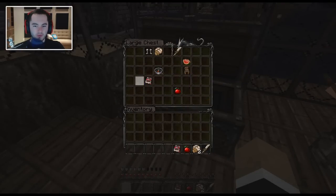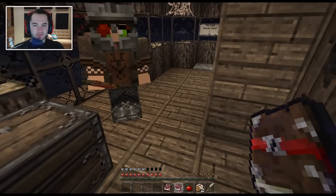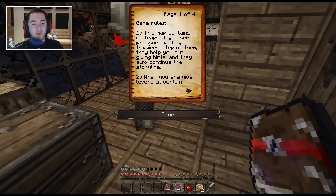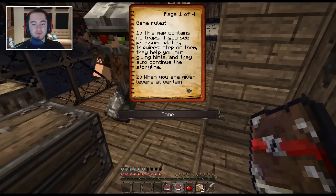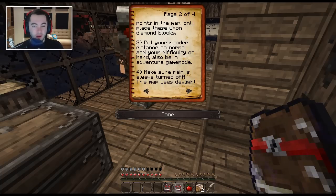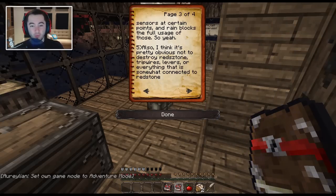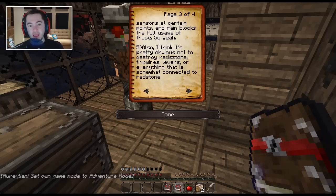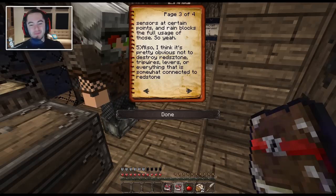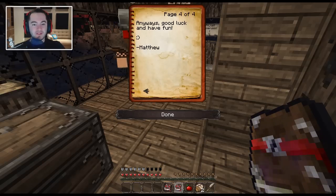Take some food and let's get going with the game rules and begin quest book. Do you want me to read or do you want to read? You can definitely read, you have the narrator voice pretty down. Game rules: This map contains no traps. If you see pressure plates, tripwires, step on them — they help you out giving hints and continue the storyline. When you're given levers at certain points in the map, only place these upon diamond blocks. Put your render distance on normal and your difficulty on hard. Also be in adventure game mode. Be sure rain is always turned off — this map uses daylight sensors at certain points and rain blocks the full usage of those. Also, it's pretty obvious not to destroy the redstone — tripwires, levers, or everything connected somewhat to redstone. Good luck and have fun.